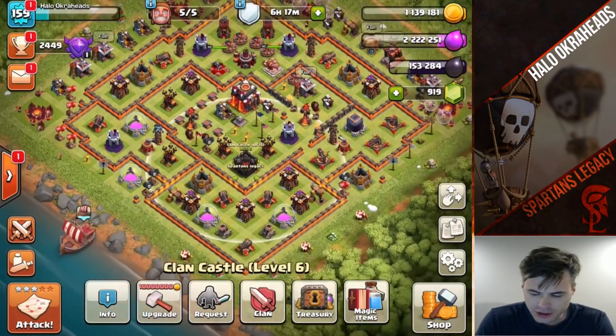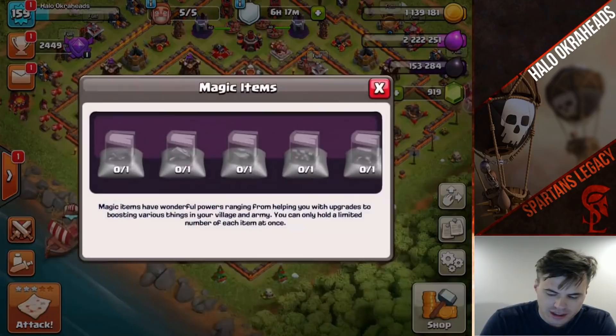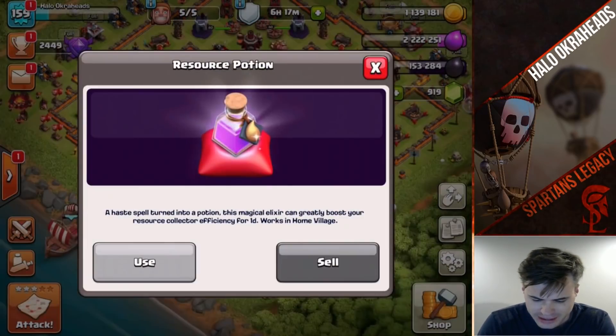Once you get it, you go to your clan castle and you put the magical items. Now I've already done this so I can't show it because I did it last night, but when you get spell potions right here...